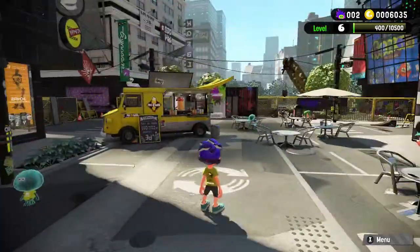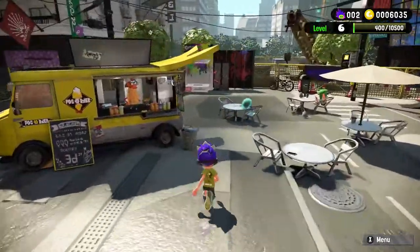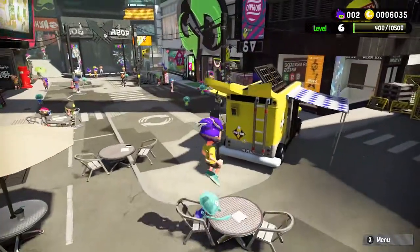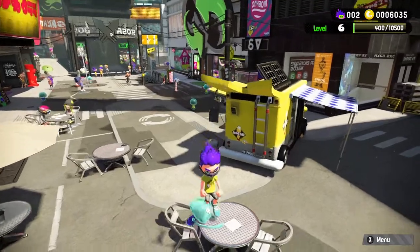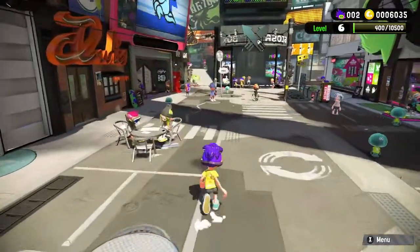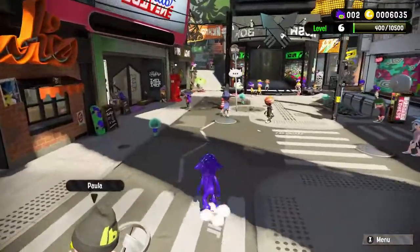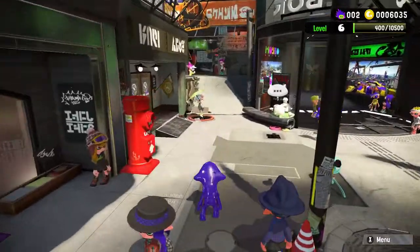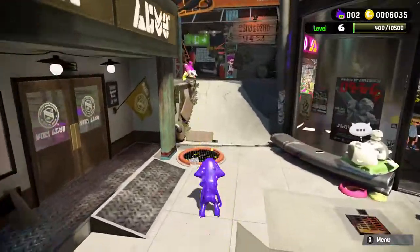Now, what we can do from here is we have to head over back onto this table with this jellyfish-looking guy, and we need to bounce on his head one, two, three times. Now, after you've done that, we need to head over to this corner here, and each time we jump, we need to make sure we turn into squid form, and this will take us right over to the entrance right here.